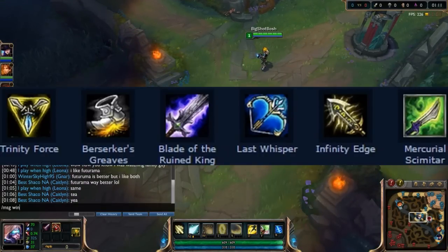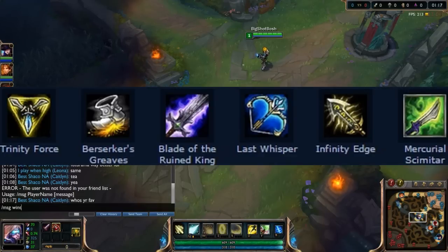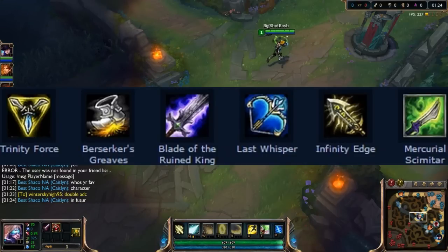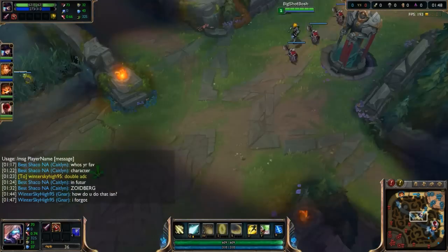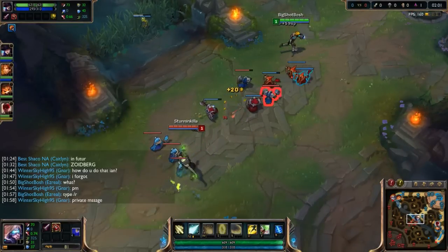These are the standard AD carry type items — not necessarily this build all the time. This is definitely not blue Ez; this is just standard AD carry Ezreal. This is more of the safer route. I wouldn't even build Trinity Force going the safer route — it's kind of an expensive build, and if you mess up building Trinity you're kind of stuck for the rest of the game.